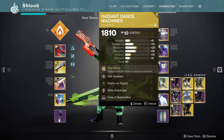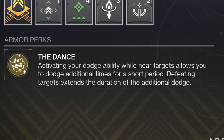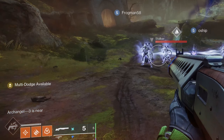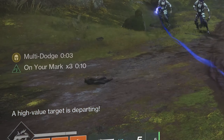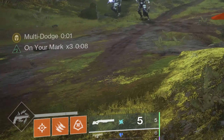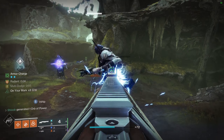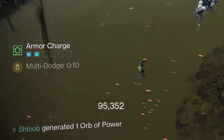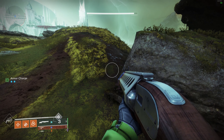The exotic we're basing our build around is Radiant Dance Machines. The perk states that activating your dodge ability while near targets allows you to dodge additional times for a short period. Defeating targets extends the duration of the additional dodge. So when you're in range of an enemy, on the side of your screen, it'll tell you multi-dodge available. Dodging in range of an enemy will give you 5 seconds of additional dodging. When this runs out, your dodge will disappear. However, if you kill an enemy while this timer is running, it'll extend it — and each kill while you have this buff up will extend your timer, which quite literally means infinite dodges until either you run out of ammo or you run out of things to kill.